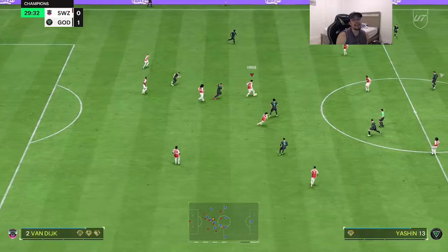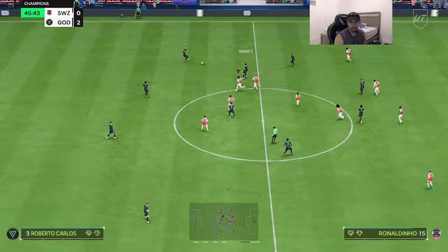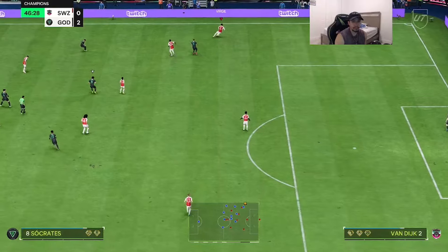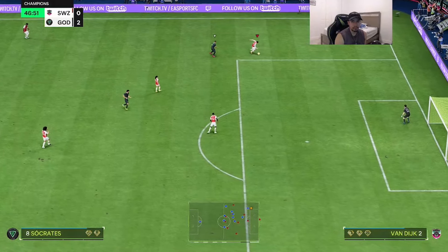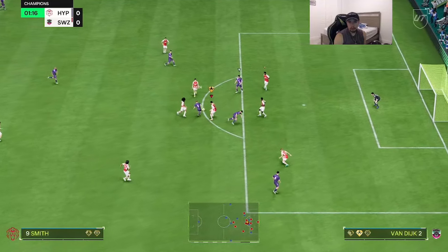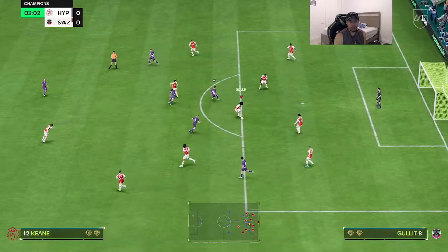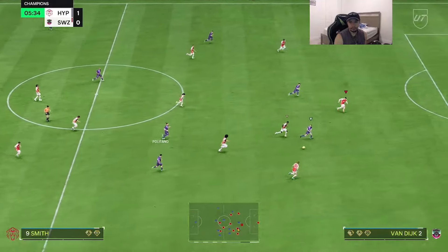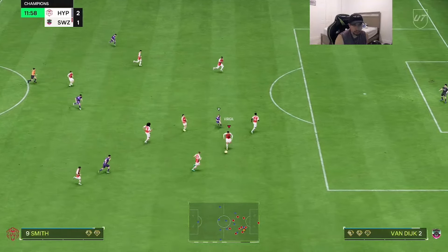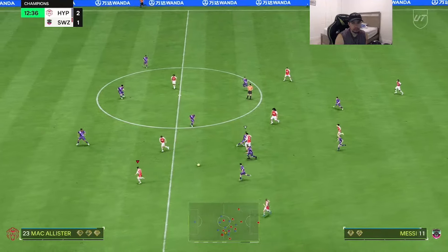It is so easy defending with this card — I'm going to go ahead and say that right now. Nice — good job. That was all defensive AI, I did not even select Van Dijk that play. Clutch block from Van Dijk. Another clutch block. Nice shot — great pass right there.